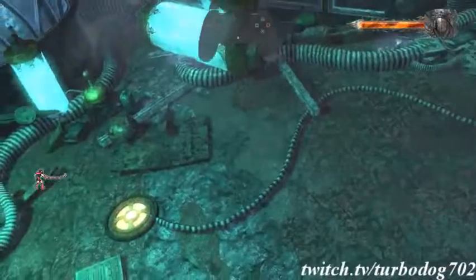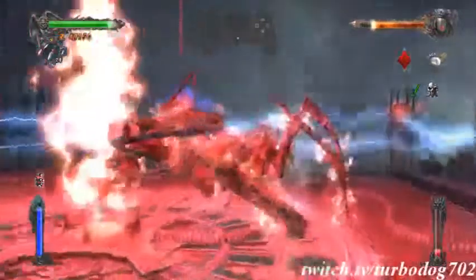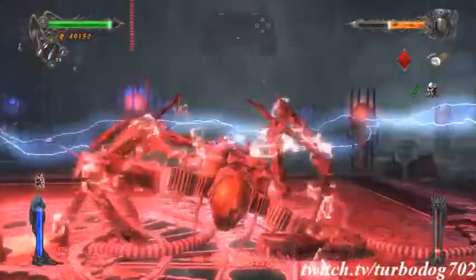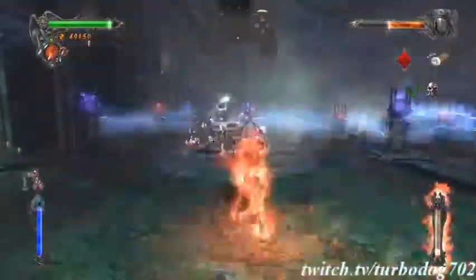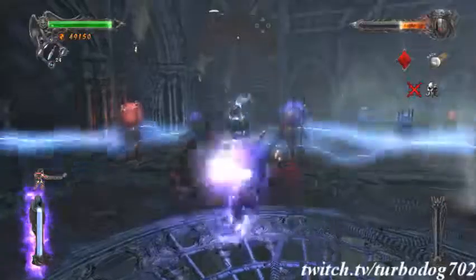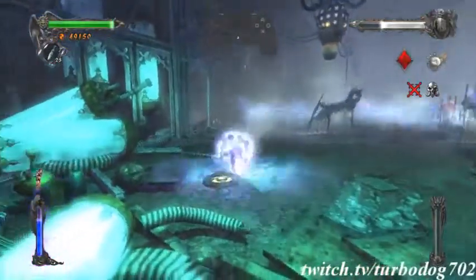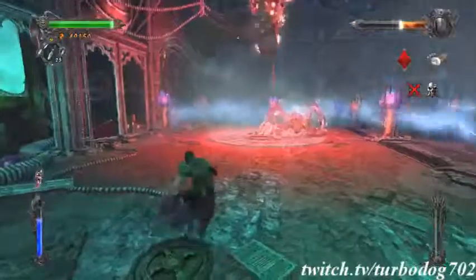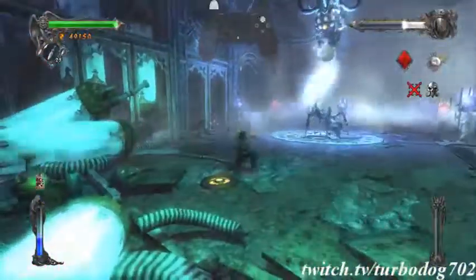You zap him — I think you need to do that three times. He'll interrupt you when he's ready to charge up. What's annoying is when he knocks you away from the device. And that's how you beat him if you want to.